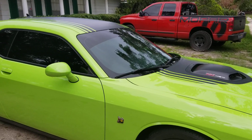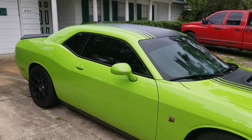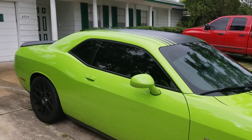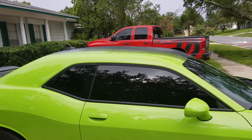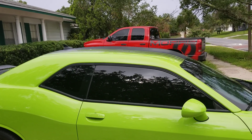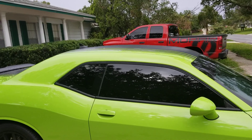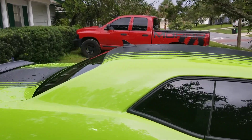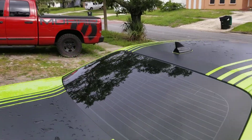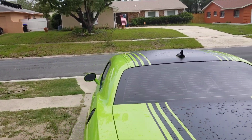Give it that blacked-out mod look. I don't want to go too too black, but from the video this is looking kind of dark. Hopefully I don't get pulled over — on my last Challenger, my 15 RT, I had the same setup with 15% all around and never got pulled over. What I do is every time I see a cop I just roll the windows down, so they pretty much don't mess with me.